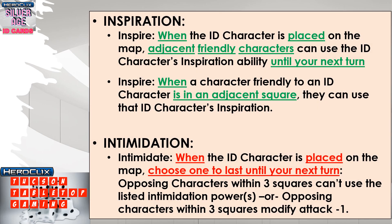Most ID cards have Inspiration and Inspire, while some DC cards have Intimidation. When you pull the ID character onto the map, Inspire triggers. There are two types: one triggers when the ID character is placed on the map and lets adjacent friendly characters use the ID character's inspiration ability until your next turn; the other triggers when a friendly character is adjacent to the ID character and gives them access to that character's inspiration.